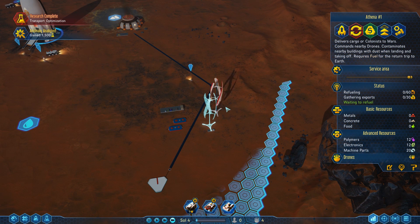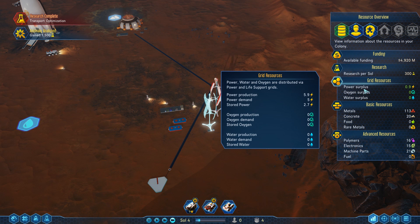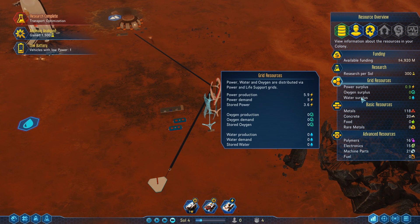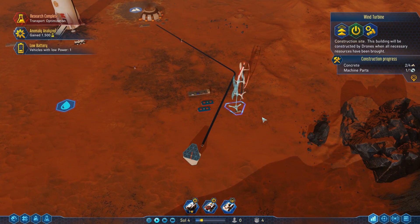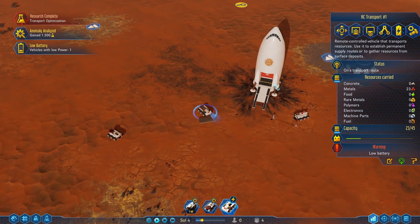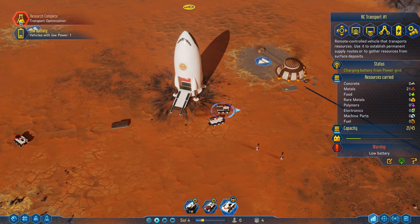There we go — first wind turbine is up! Let's check the colony overview. Available funding is fine, research unchanged. Power surplus is 0.9 even at night — that's really good, and we don't even have the second wind generator up yet. No oxygen or water yet, that's fine. We've got metals, concrete, some polymers and electronics. Looking good overall. One vehicle has low battery — that's fine, let it charge up. Anomaly analyzed — hmm, I left-clicked on it but I'm not sure I caught the result.